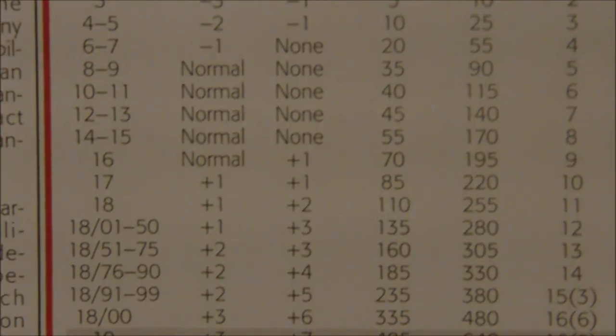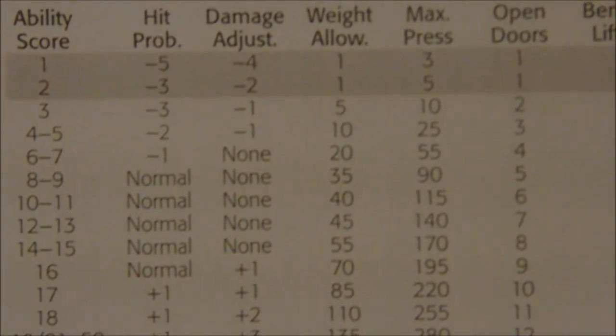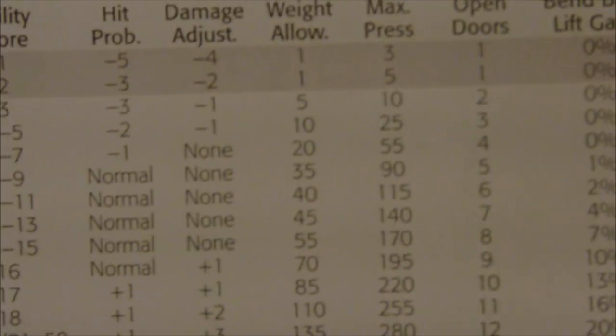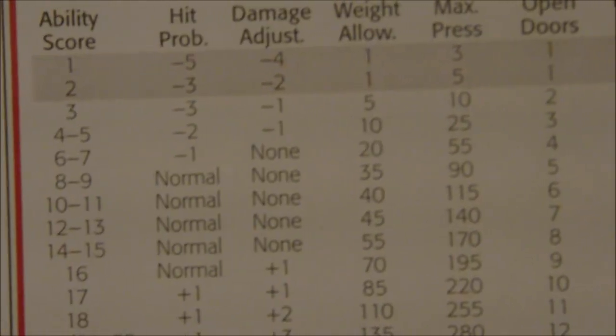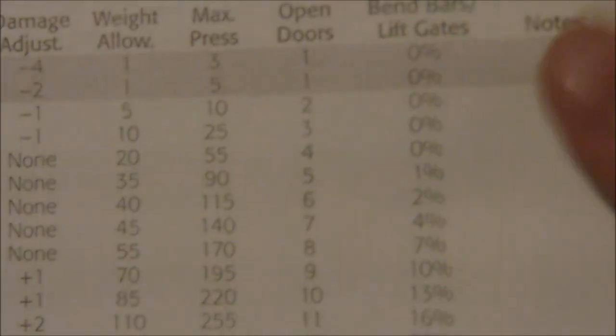Let's just start with our strength here. We have a 16 strength — 16 strength gives us a normal hit probability, but plus one to damage. Our weight allowance is 70. Max press is 195. Open doors is on a nine. And bend bars/lift gates at 10%.